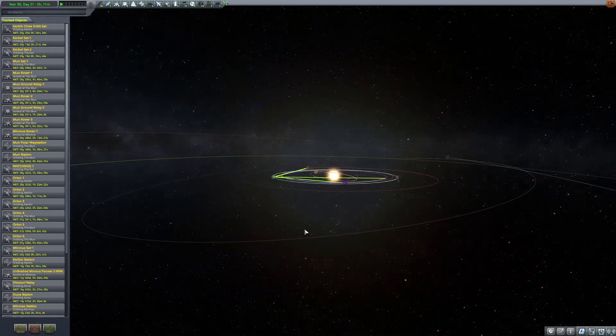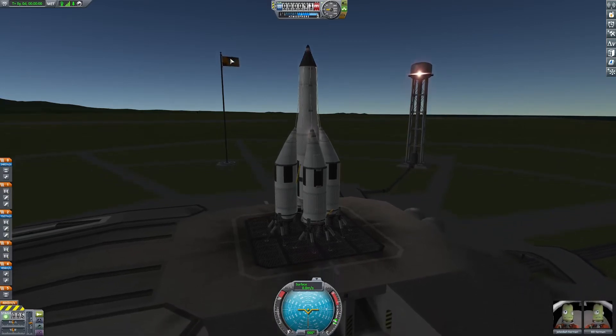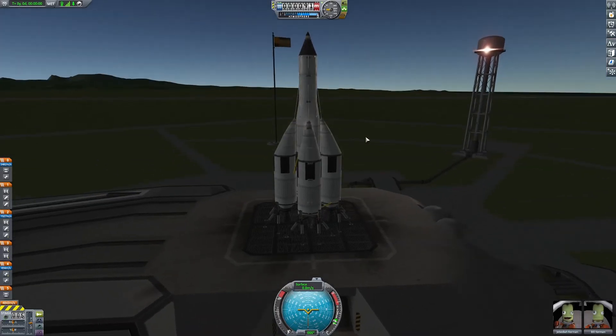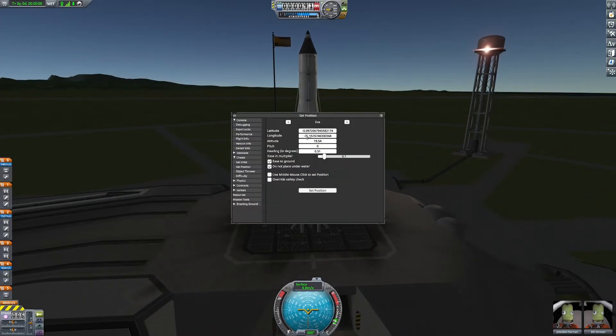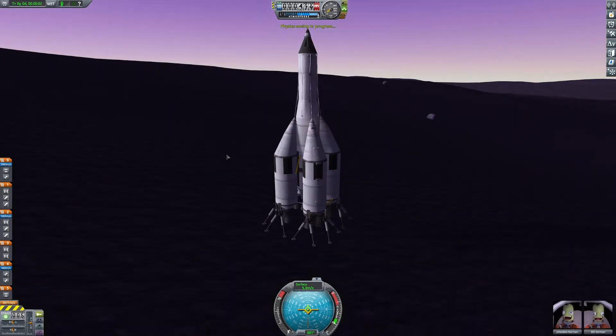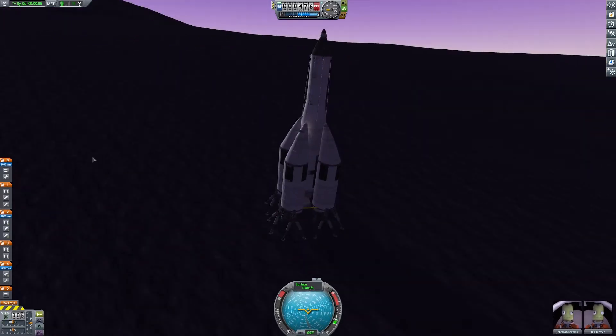I researched Matt Lowndes' Eve tutorial, but was having some difficulties with his craft. I added more legs, bigger engines, more fuel, until it was some Frankenstein creation that ultimately didn't perform any better. So I went back to the drawing board. I watched Strats and Blitz's video, Eve Infinite 2, and yeah, I'm not even going to attempt that. So I used Matt Lowndes' craft as an inspiration for my own.